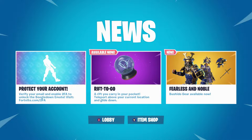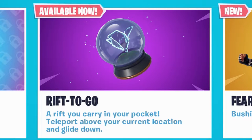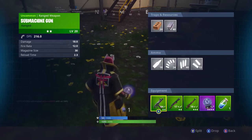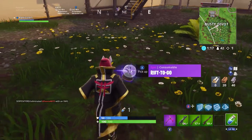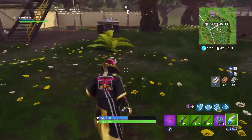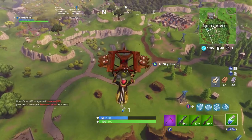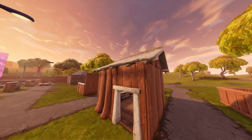The news page has a new, fresh look — I really like it because before it just dropped down a little screen, so this is a lot neater. In the middle is the Rift-to-Go, which is probably the smartest thing ever put into this game. It's a rift you carry in your pocket — it teleports you above your current location so you can glide down. If you're in a gunfight and need to escape, just press it and you teleport right into the sky above you. I cannot wait to try it.